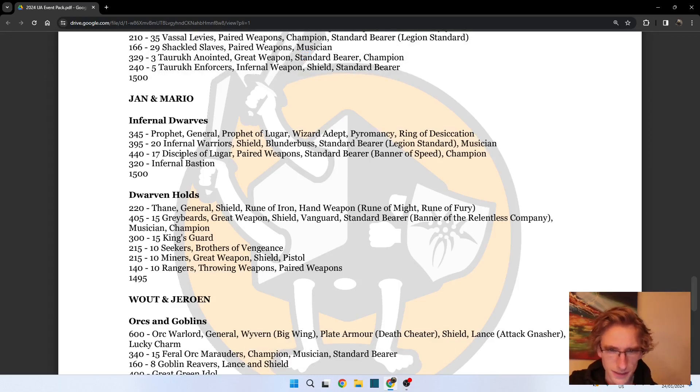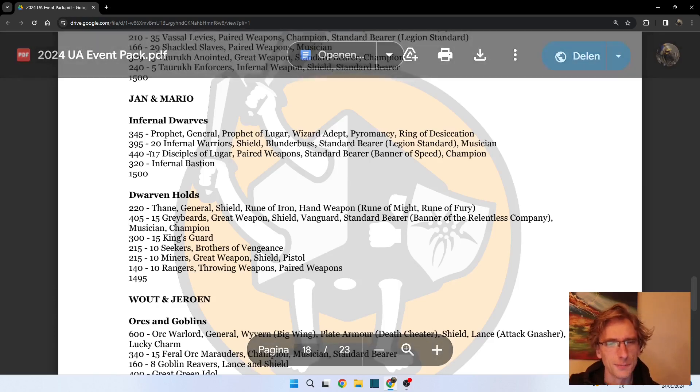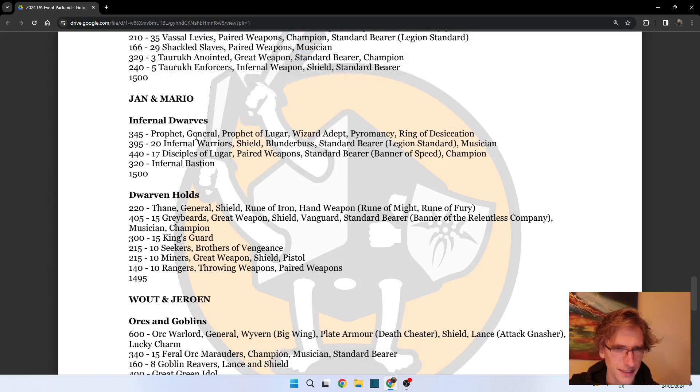The Disciples of Lugar - great weapons is generally the choice because even though bad weapons give extra attacks, the extra strength matters more since your agility isn't high enough anyway. With the Banner of Speed they go to march 14 inches - they have advance 4 and march 12 standard, going up to 14. That's basically a cavalry unit by then.